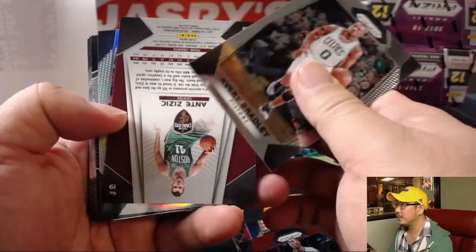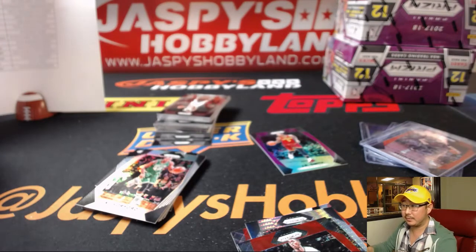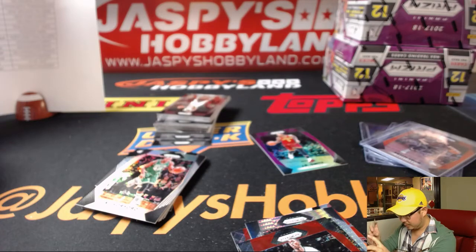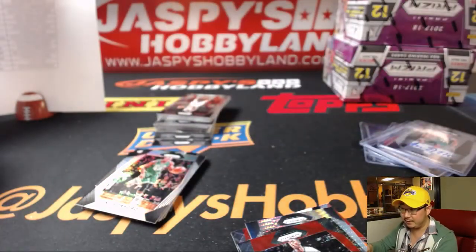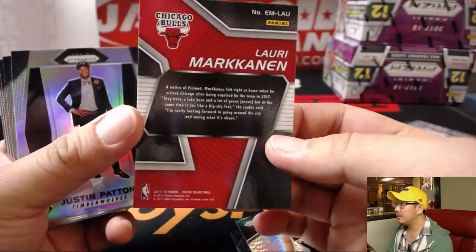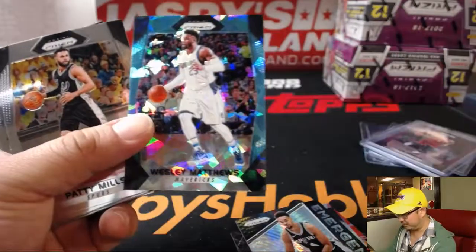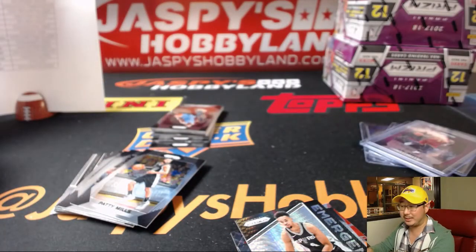There it is — it is Ante Zizic for the Cavs. Cavs autograph for Jeremy 33. There's J.R. Smith speaking of the Cavs. There's Devin White — Emergent, not numbered. Luri Markkanen, he's been doing pretty well, got opportunities after some suspensions and has made the most of it. There's Wesley Matthews, 46 out of 99 for the Mavericks — that cracked ice look always looks cool in my opinion. Gary Dixon with the Mavs.